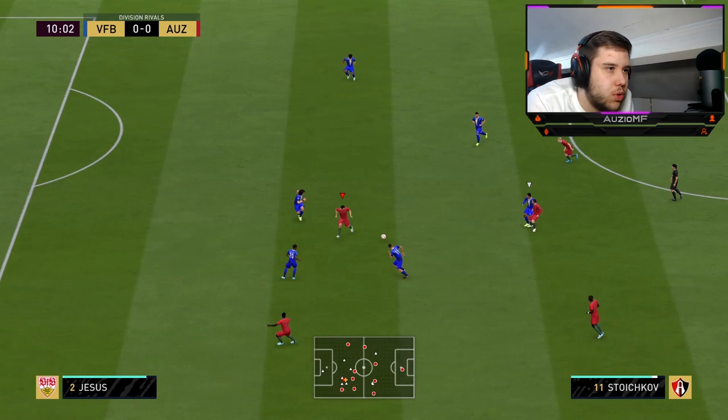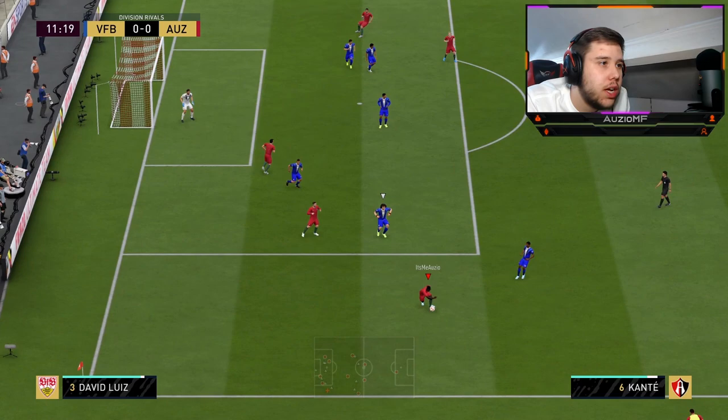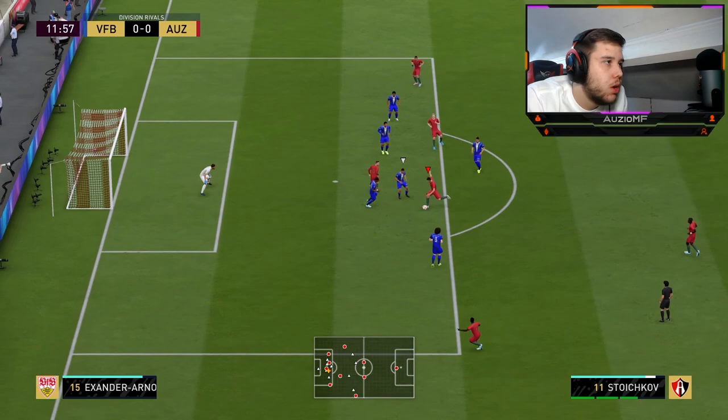Stroikov through the gap — hold him off, hold him off, hold him off. Beautiful pass. You see how Stroikov there kind of held off the player? That is very, very nice. And that's what you kind of want to do in that situation — just wait for the run.